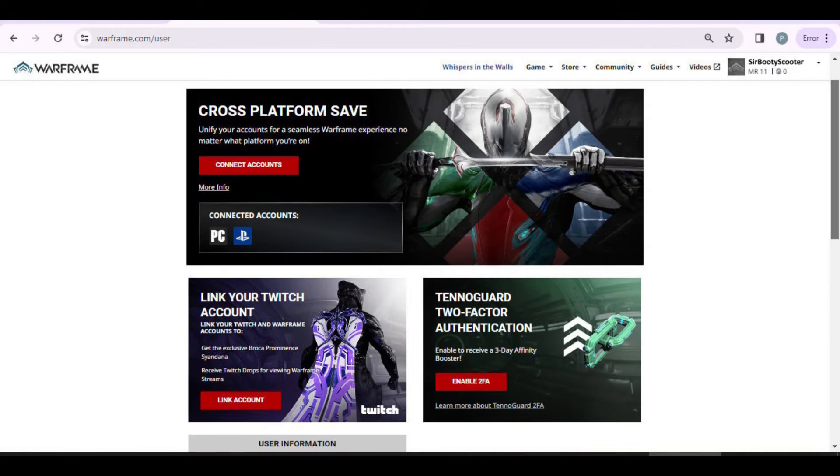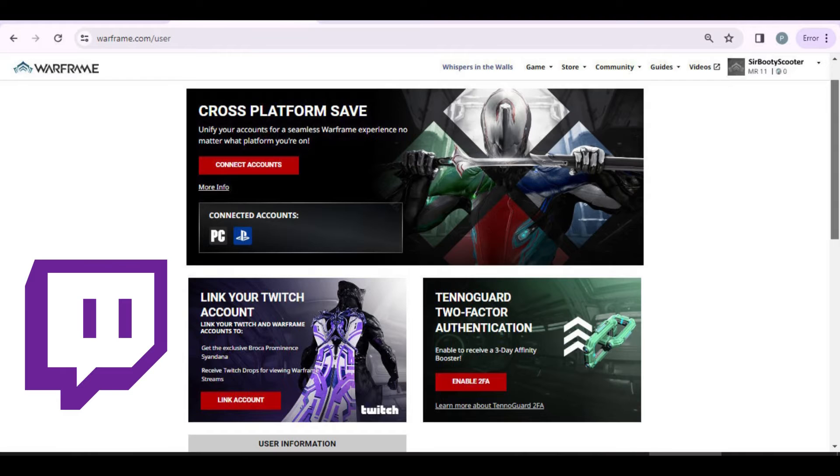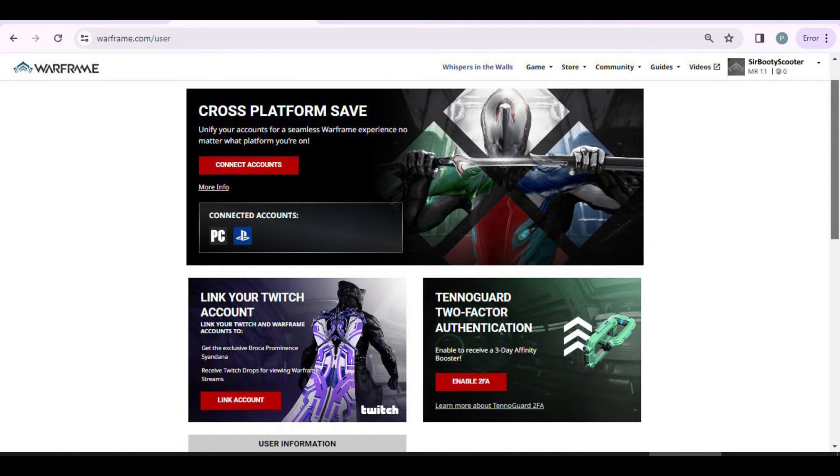If you were done linking, click your avatar in the top right corner and go to account management. This page is where you set up things that you have linked, such as your Twitch account for your drops. Please be aware there's some bad info being passed around about Twitch and Amazon Prime — you only need Amazon Prime for Prime Gaming drops from the Amazon site. To get Twitch drops, all you have to do is link your Twitch account on this page.